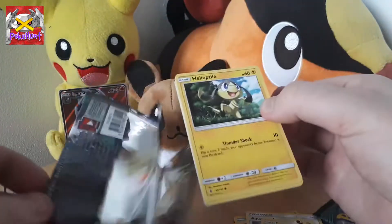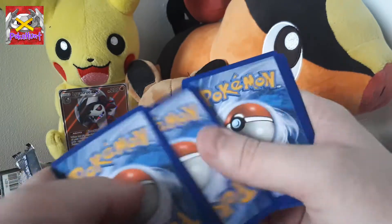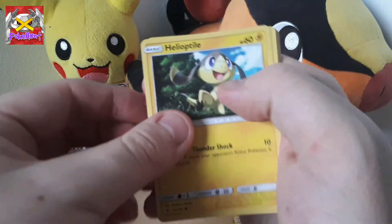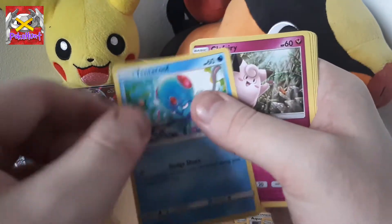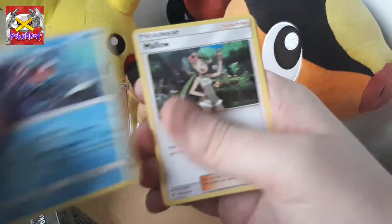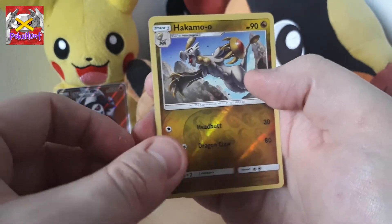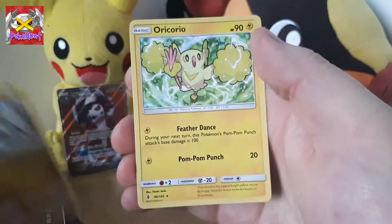Let's go for another pack. Where did I go wrong then? I'm not too sure, maybe it's four. One, two, three, four. One, two. I think that's right. There we go. Helioptile, Beldum — big up to the Beldum, love the Metagross evolution — Tentacool, Clefairy, Barboach, Leaf Energy, Tentacruel, Mallow, Alolan Graveler, Hakamo-o — it's pretty cool, I like the Dragon-type reverses, they look really cool — and an Oricorio.